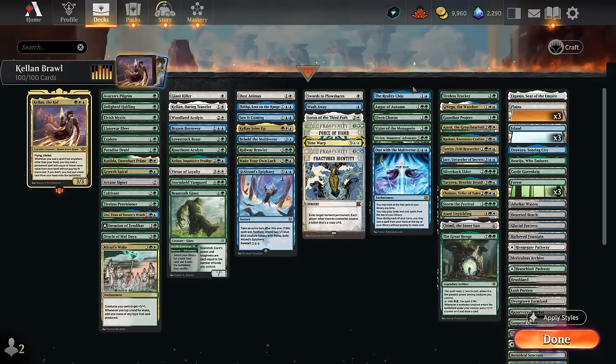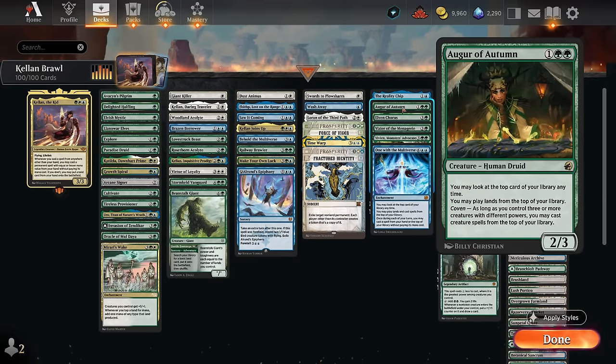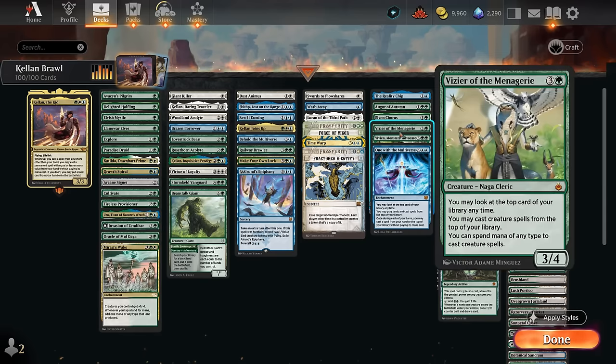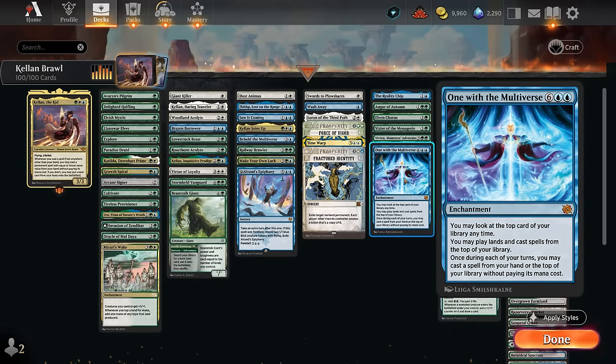Our play-stuff-off-the-top section includes Reality Chip — first need to reconfigure it. Then Augur of Autumn can play lands and with Coven enabled play creatures as well. Elven Chorus turns all our creatures into mana creatures, and we can also play them off the top of the deck, similar to Vizier of the Menagerie's ability. Vivian can also do the same and can set up the minus two to tutor up an additional creature, otherwise we make beast tokens. One with the Multiverse can help cast a spell for free each turn, as well as play lands and spells off the top.